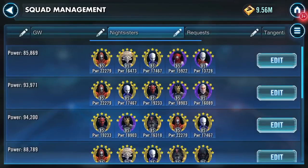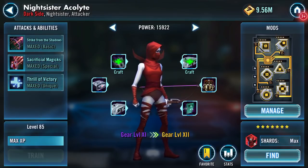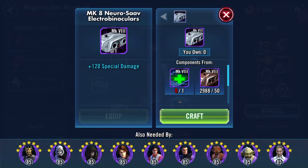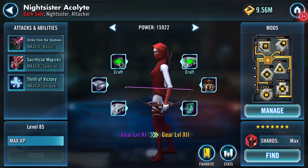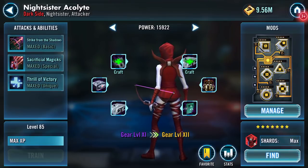Before I do, I'll get rid of one of my toons. Finally, I can add these two bits on to my Nightsister Acolyte and gear her up to 12.